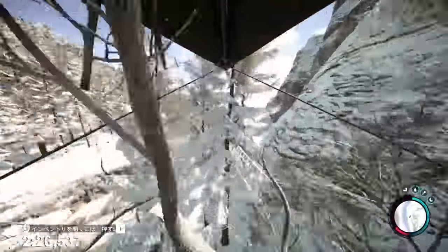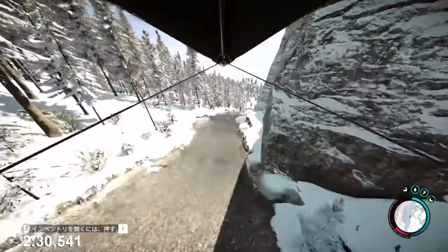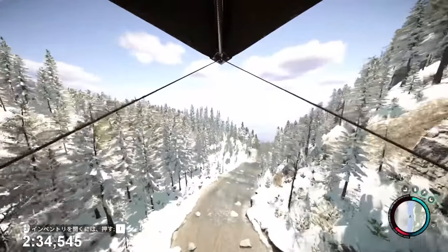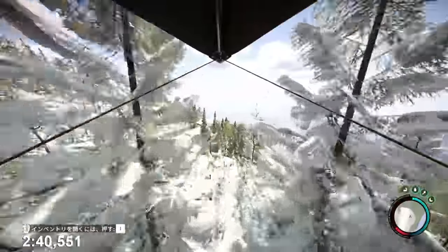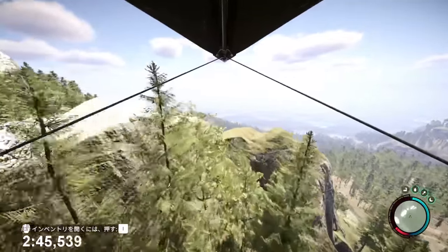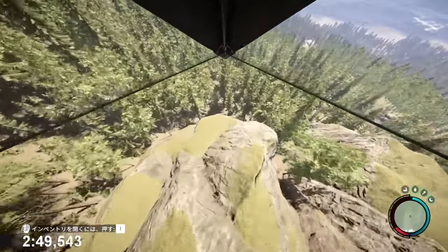In 1.0, we ended up adding a lot more gliders in different areas that felt like they should have them. As we were playing, we would get to this nice amazing vista and then look off and be like, 'Ah, it'd be awesome to glide off this.' So we really did a big pass on making sure the map feels more filled out and dense. You're going to see a lot more as you're flying through the island, whichever method of transport you feel like taking.